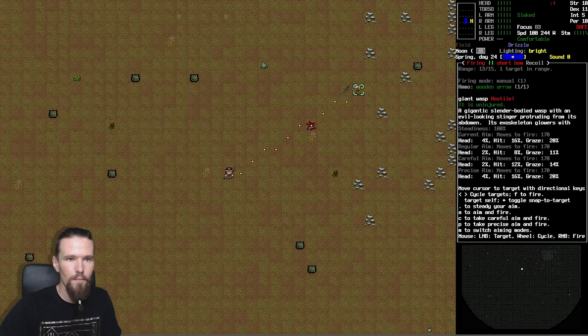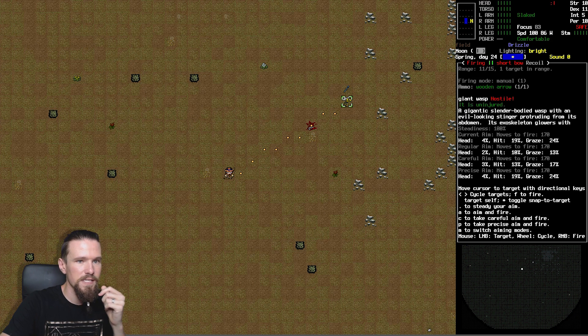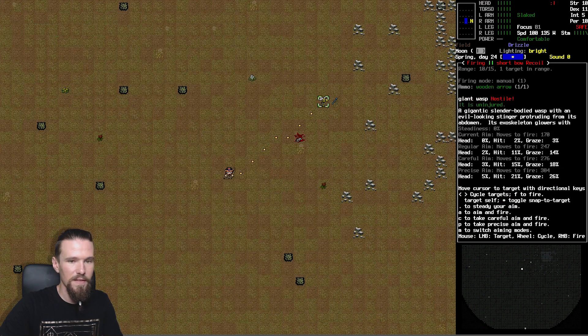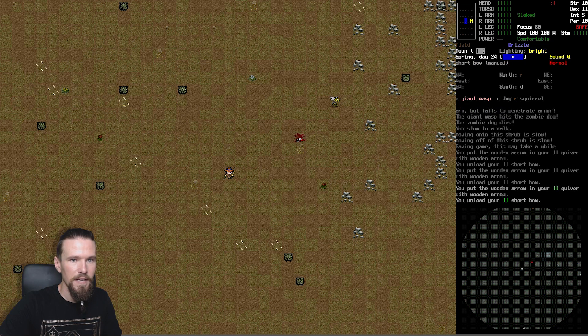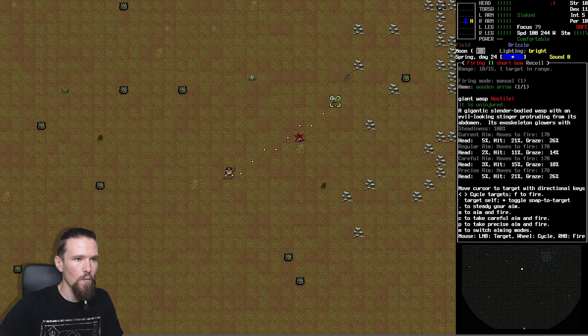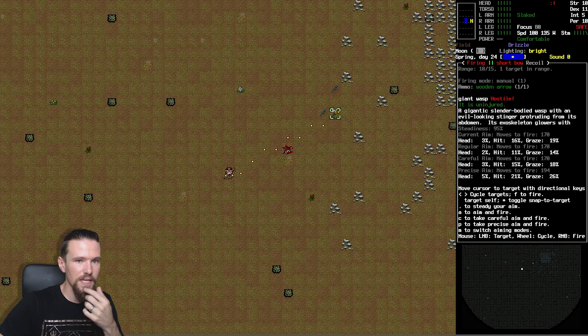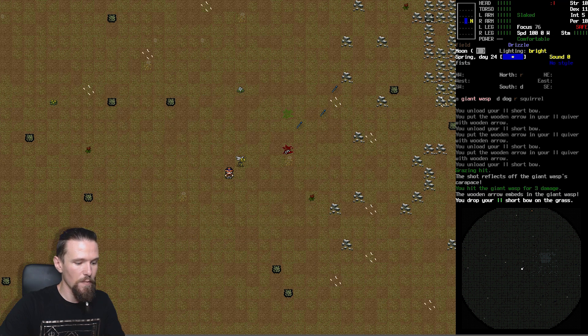Maybe it will come closer. We'll wait at full stamina. At 100 stamina with a 24% chance to graze - let's take a shot. Still haven't got its attention. Need to take another step forward. Waiting again - the chances to hit at full stamina are better this time. It steps away - another miss. I don't like this because we're slowly running out of arrows. Taking another step closer and steadying our shot again. It's not coming for us yet - here we go!